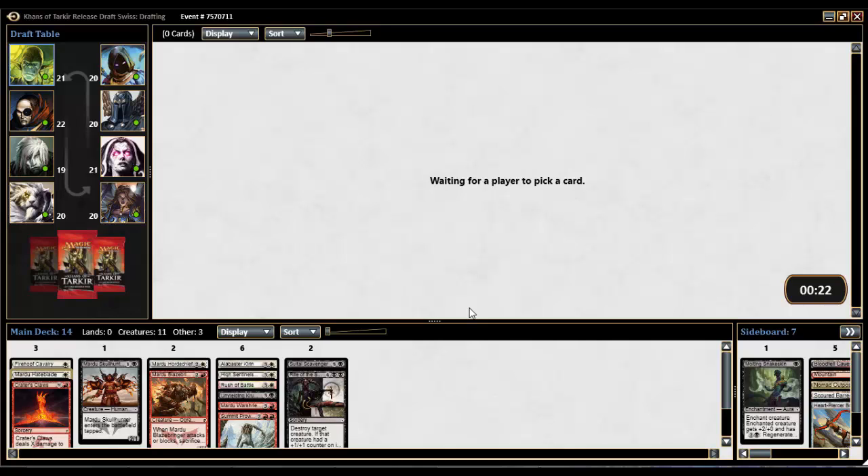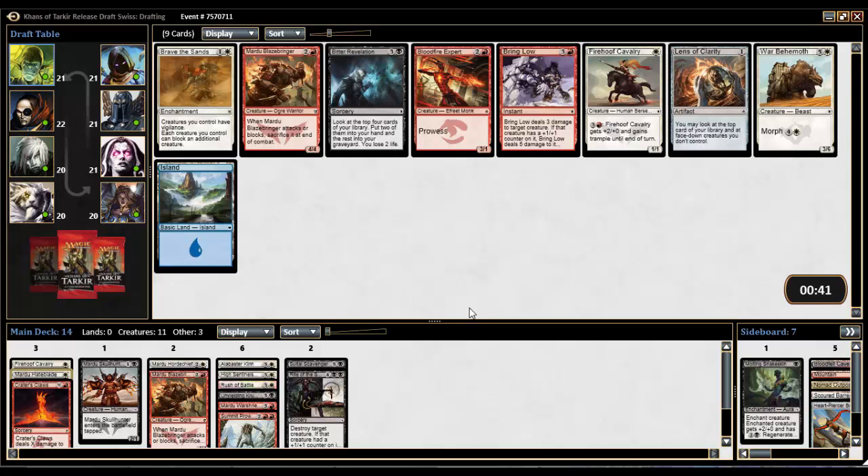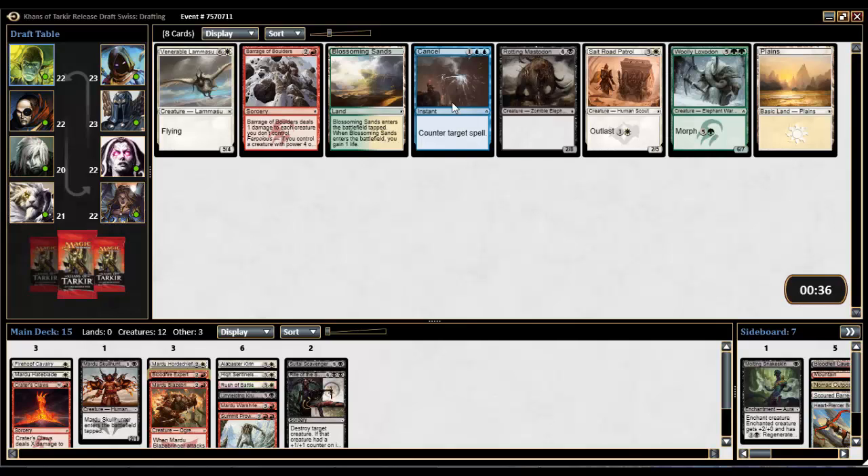We definitely want more two- and three-drops, preferably nothing else at four. Pack 3 opens with Bloodfire Expert or a Bring Low. Bring Low is quite good — we already have Crater's Claws and Rite of the Serpent. Bloodfire Expert is a three-one. I think I need the creatures here, and Bring Low might be the right pick, but I'm afraid of not having enough creatures, so we're taking Bloodfire Expert. It might get cut, but we'll see.